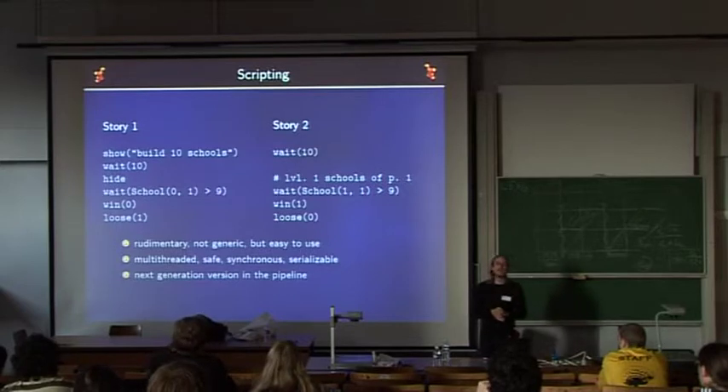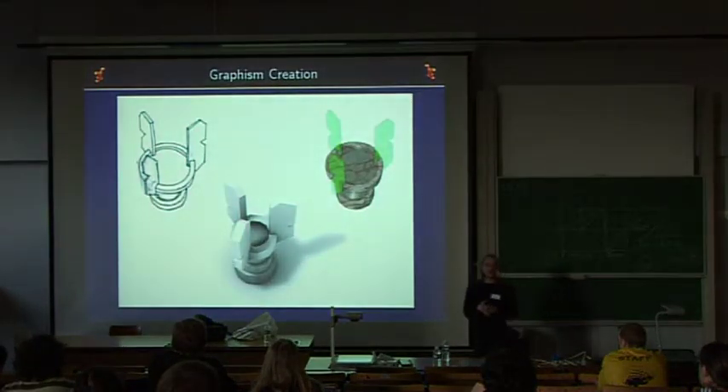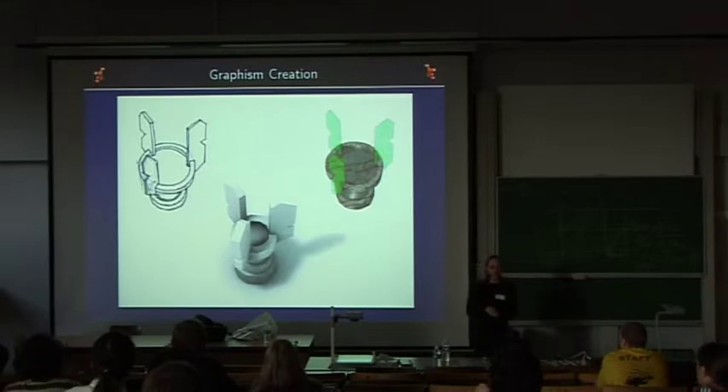The current scripting is nice but limited, so we are working on a more advanced next-generation version that will retain the safe, synchronous, and serializable aspects. Another element is graphics — to have a nice game you need nice graphics. The process: first a drawing is made, then Cyril did some coloring. In the future we might make 3D graphics — for instance, taking the drawings into Blender to make a 3D version and texture it. It's not textured yet because it's a lot of work, but it shows we can still improve starting from existing graphics.